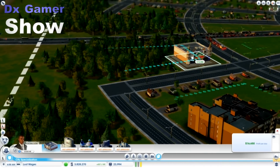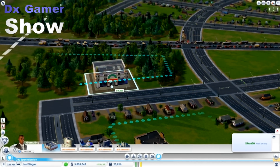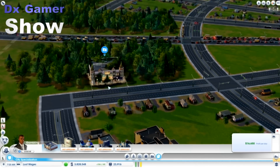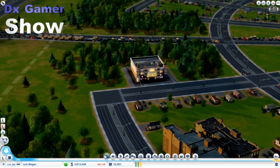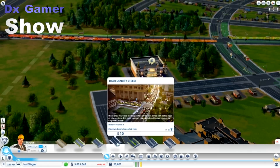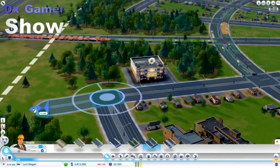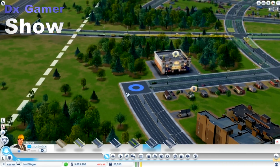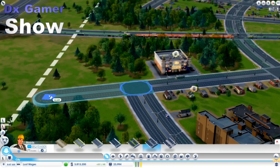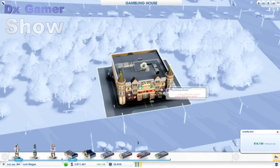I want to get a second casino going here because my first one seems to be doing well and making a decent amount of profit — not a ton of money, but decent. This one is going to be a medium wealth style casino. Let's take a look at that after I extend the road here — I just want to give this casino a little bit more room because maybe I'll need it for the upgrades, although the upgrades don't expand too far. It's always good to do this and gives ourselves another space to put some other stuff in.